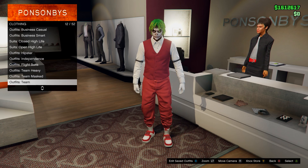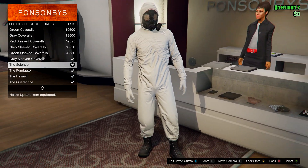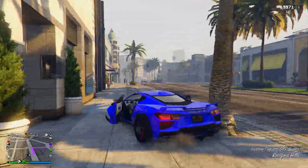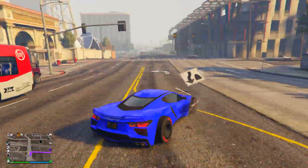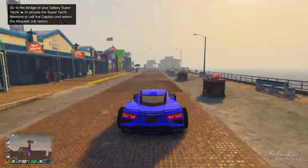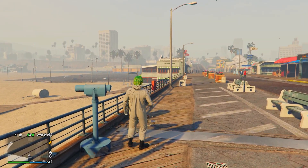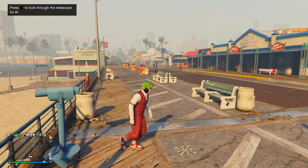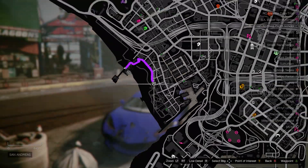After you have the outfit saved, go on Outfits, go down to Heist Coveralls, and equip any of the last four — any of the ones with a gas mask on. After you have one equipped, go to the telescope on the pier. Run by and spam right d-pad, and then after you do you should be standing still. Open up your interaction menu, equip the outfit you just saved in the clothing store, then run away and the gas mask should merge on. From here, go down to the mask store.